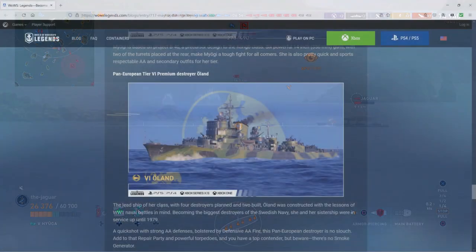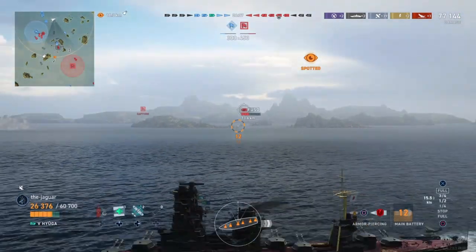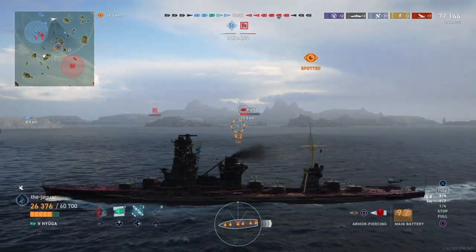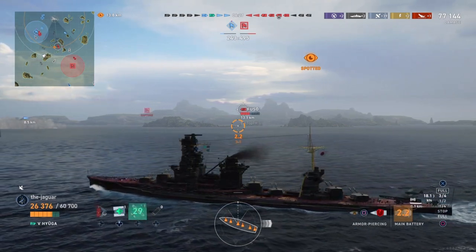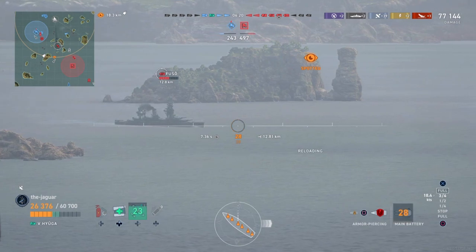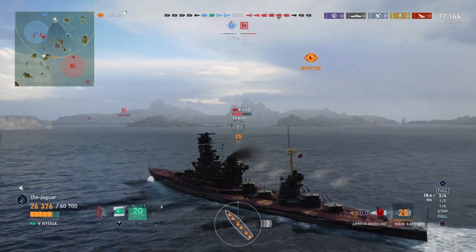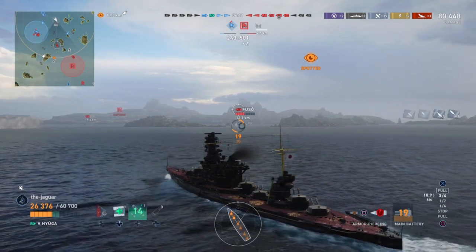There's also the pan-European tier 6 premium destroyer Haland. The lead ship of her class, built with lessons from World War II naval battles in mind, she became the biggest destroyer of the Swedish Navy and served until 1979. She's a quick shot with strong AA defenses bolstered by Defensive AA Fire, plus Repair Party and powerful torpedoes — but beware, there's no smoke generator.